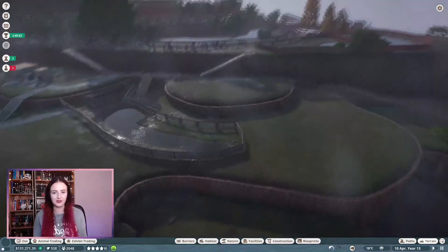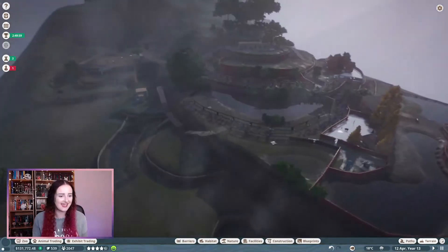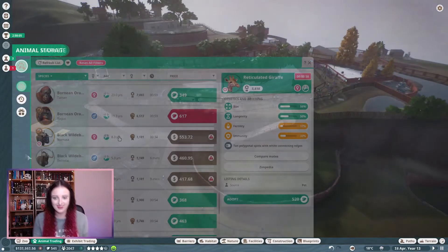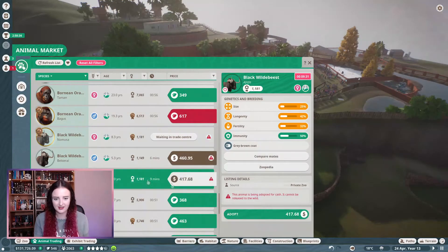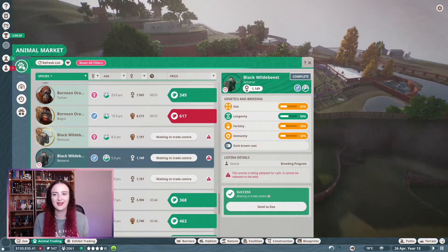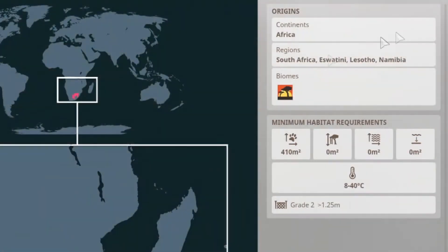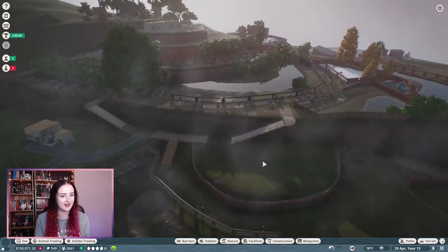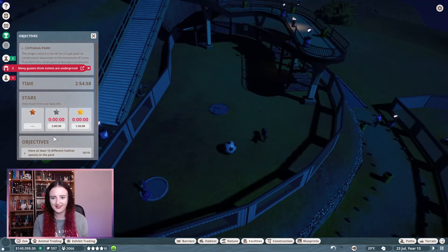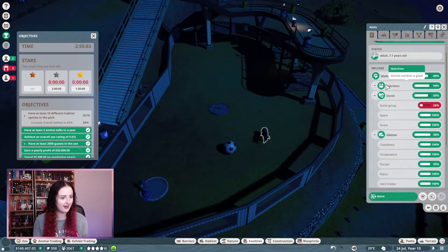It is raining at the moment which isn't great, but that's fine. I can't believe how much of a mess this is, but we're getting there. Just one more animal — black wildebeest. Let's just grab them. What do they need? Because that is our last animal. 410 metres squared, no water. Are we done? We need the welfare up a little bit more. Social group — and we did it!